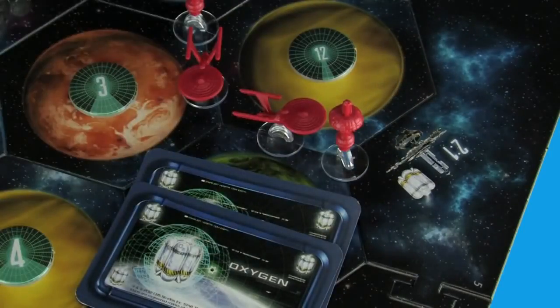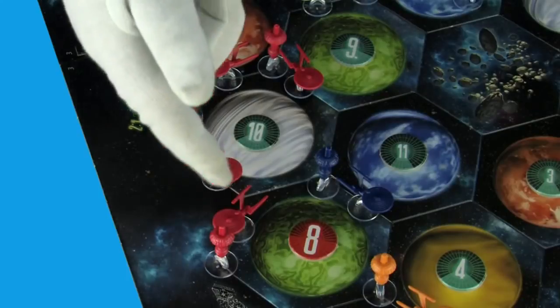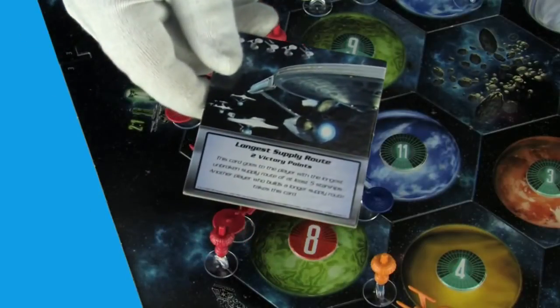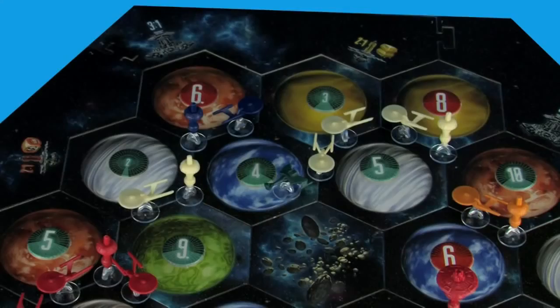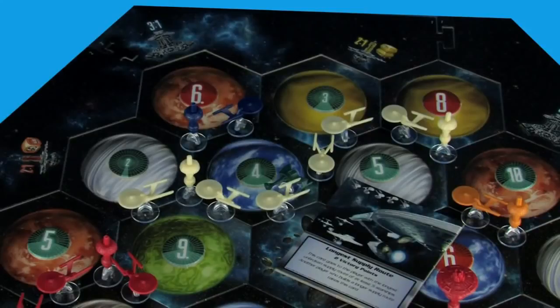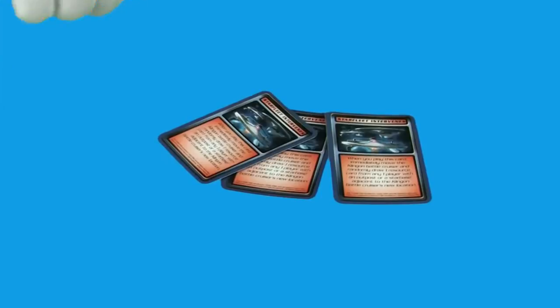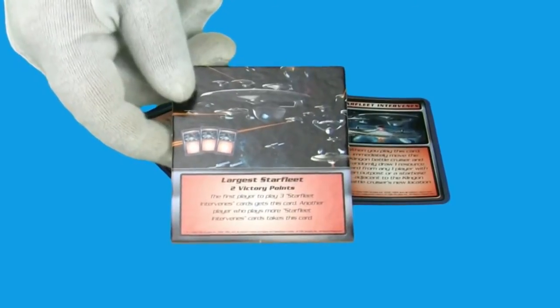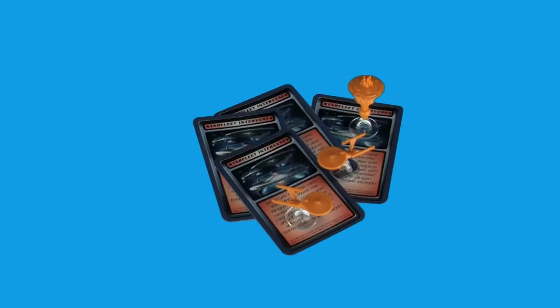If you are the first player to build a chain of five starships with no breaks or opposing stations interrupting it, you immediately take the longest supply route special card, which gives you two victory points if you can hold on to it. If another player builds a longer route than you, they immediately take the longest supply route card from you. Likewise, if you are the first player to play three Starfleet Intervenes development cards, take the largest Starfleet special card, also worth two victory points. If another player plays more Starfleet Intervenes cards than you, they immediately take the largest Starfleet card from you.